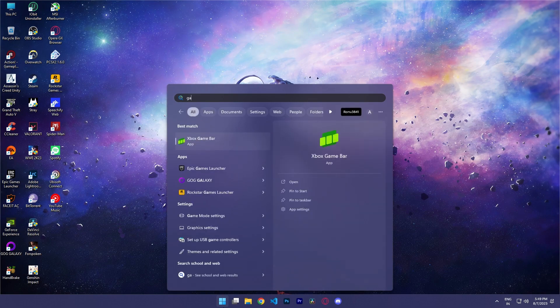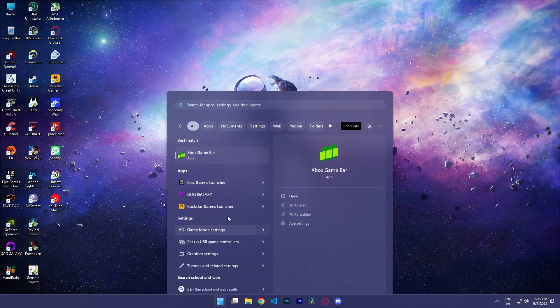Now click Windows and search for Game Mode Settings. Click that and turn it on.